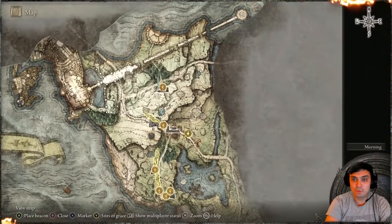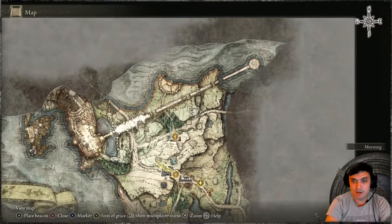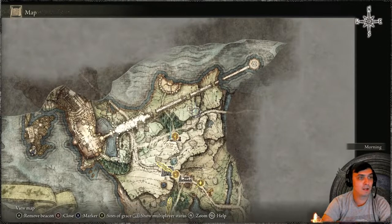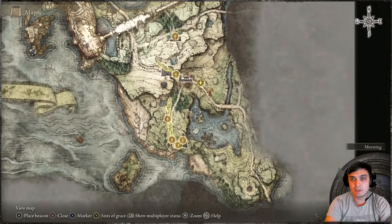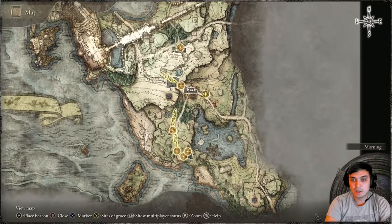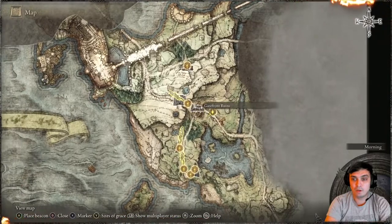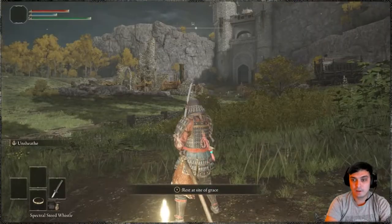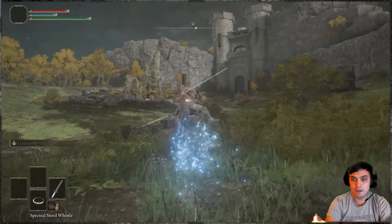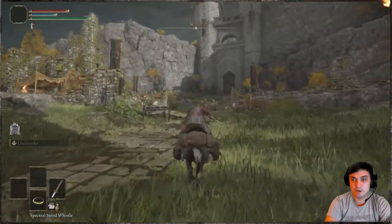Afterwards, you will need to use your mount in order to get to this side of the cliff. That's where you can find an Ash of War called Golden Vow, which I made a separate video on. But I'm going to show you how to get there from this spot. You can open the map if you go to the Great Ruins. There is a statue over here, and if you interact with it, it will unlock the map so you can see the entire map.